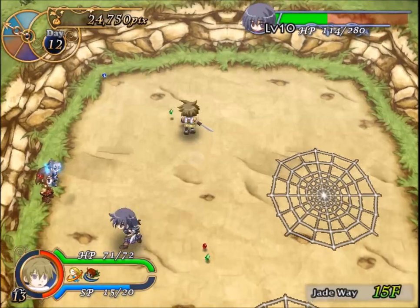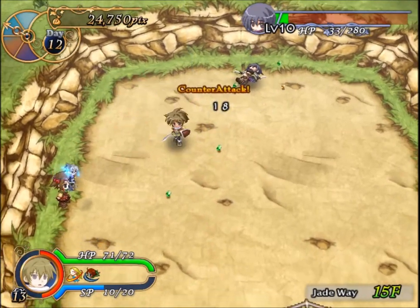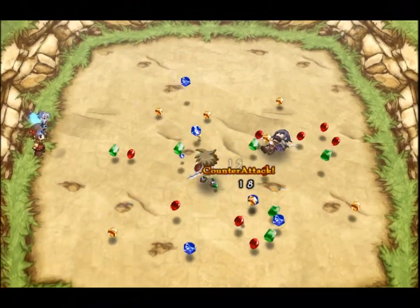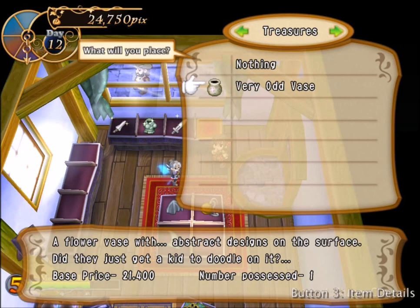In this last fight I defeat Charm with a flawless victory — I don't get hit at all. Just use these tactics: stay away, make her pay for her sloppiness in her techniques, and you should be able to defeat her pretty soundly. This is the item I got for killing Charm. Thanks for watching.